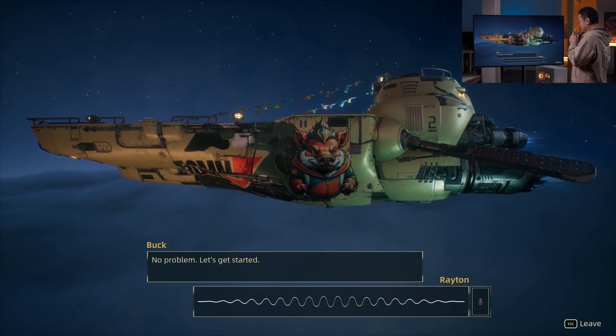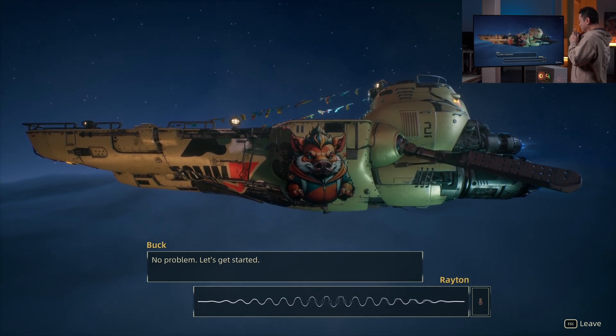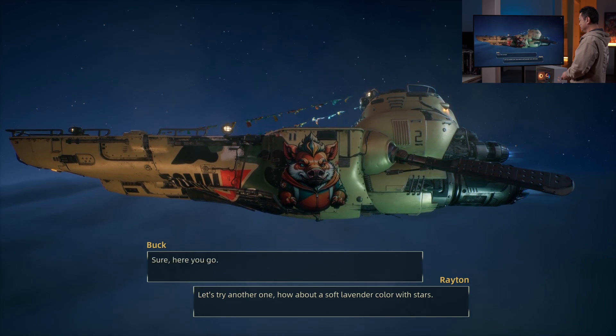Let's try another one. How about a soft lavender color with stars? Sure, here you go.